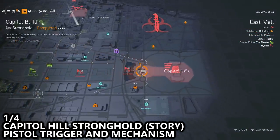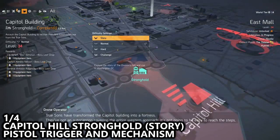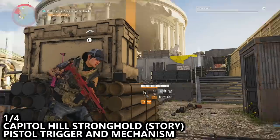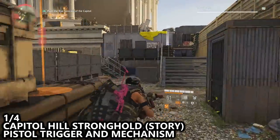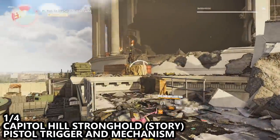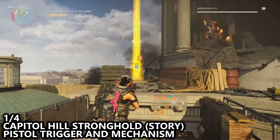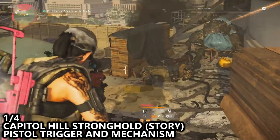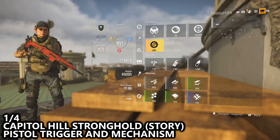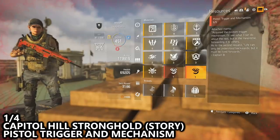The first step will be to beat the overall campaign of the game. The last mission you'll be doing is the Capital Building Stronghold, and halfway through this mission you will defeat a boss and unlock the pistol trigger and mechanism as a drop from that boss. Make sure you pick this up — it will show as an exotic drop. If you ever need to check what you have, pause the game, go to your gear tab, over to the right-hand side where it says resources, and scroll to the bottom. The item dropped by each boss is unique to that boss, so you can repeat this procedure to unlock that specific piece.